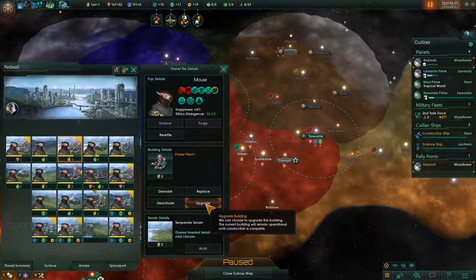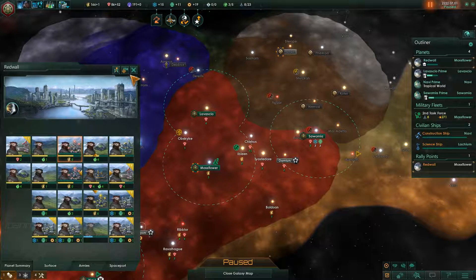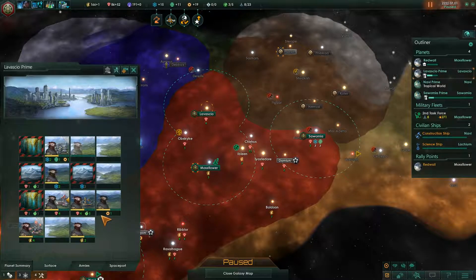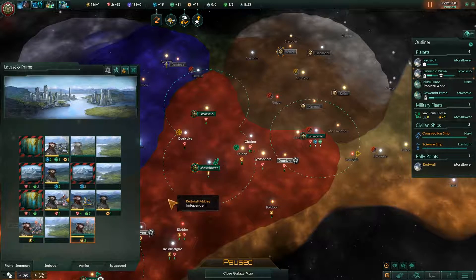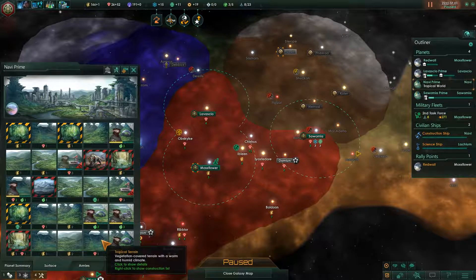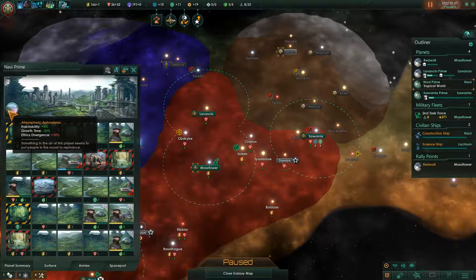Energy is going to be short once our colony ship actually arrives — we're going to have to be on top of that. Construction complete. What do we got here — governor leveling up. I think it's time to start upgrading these power plants, and we probably want to upgrade the minerals too but we'll just wait for that.